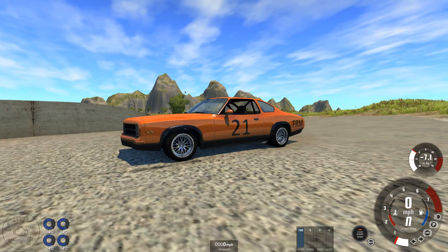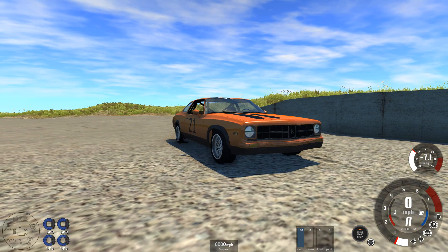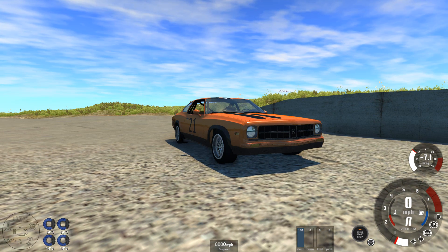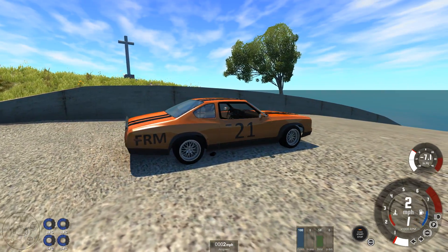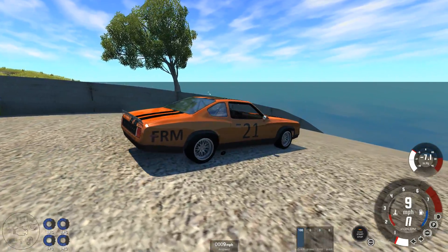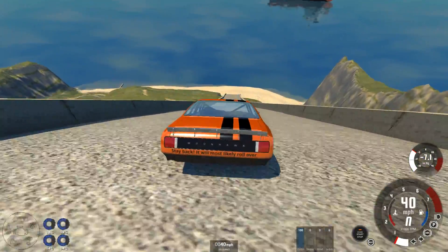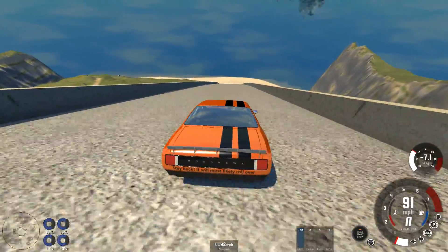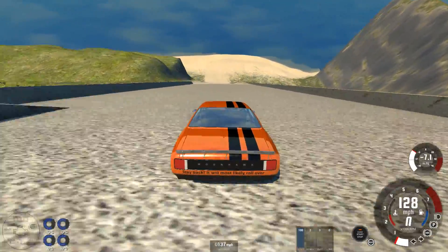It only seems right we should have a muscle car take on this course. The Moonhawk is a very, very tough vehicle — it can take a hell of a beating before it eventually gives up. However, the viciousness of the rolling that is going to take place here — it's the drive shaft that concerns me. With a rear-wheel drive car, if the front gets hit, the engine goes; if the rear gets hit, the drive goes. I think it's going to be difficult for the Moonhawk to survive, but we shall give it a go.